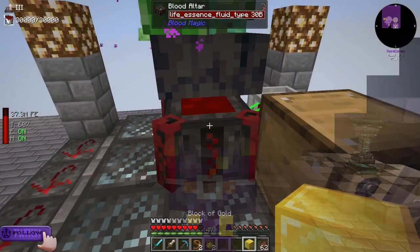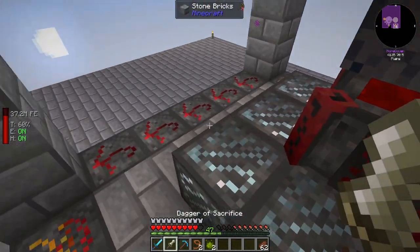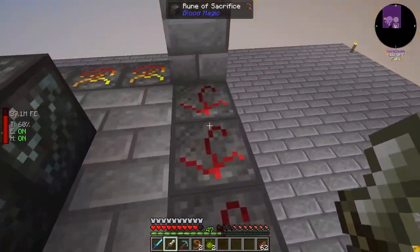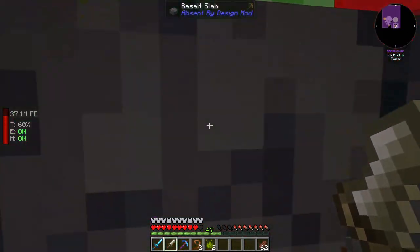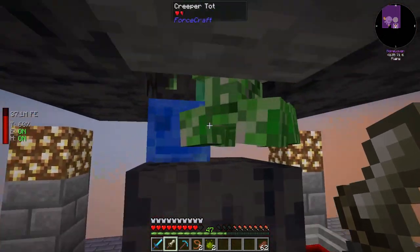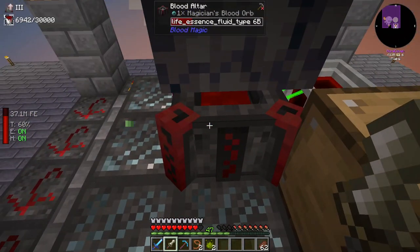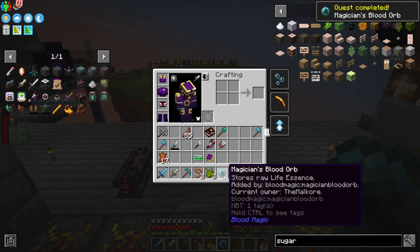Jumping right into this episode, let's get this blood orb. One thing I made — if you noticed at the beginning of last episode — were these runes of sacrifice. They are relatively easy; they just use reinforced slates and give us more blood into our blood altar. You can see 6750 in that upper left corner — relatively a good amount more than what we were getting. So we got our Magician Blood Orb now.